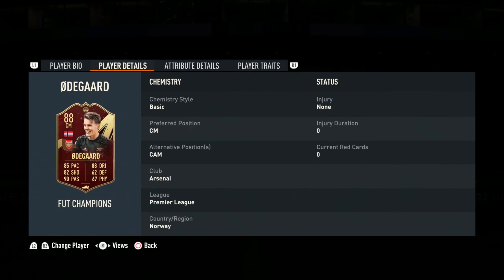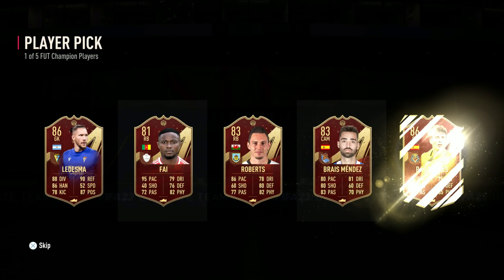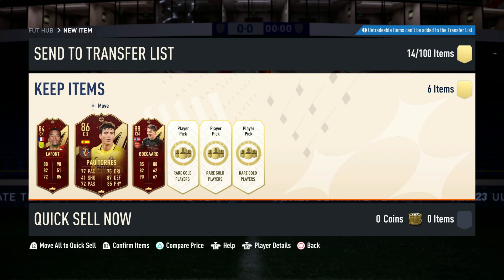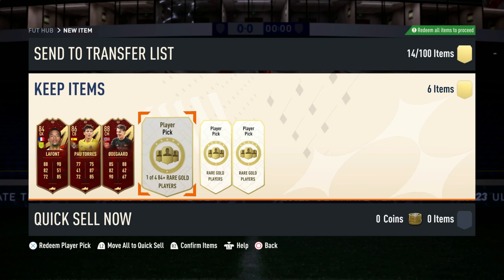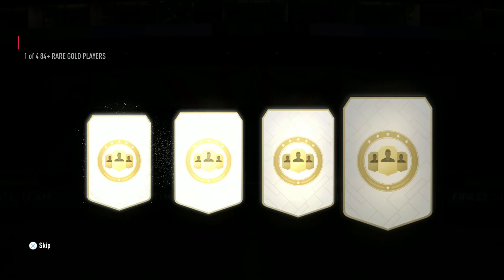Not really the best pick there, but we'll go with Urdegaard anyway. I'm never going to use him — two-star weak foot, low shooting stats. I'm not too sure, plus I have Mares anyway, so pretty similar. And the last pick we have Pal Torres. So we have an 84, an 86, and an 88, which is really really good for red pick standards.